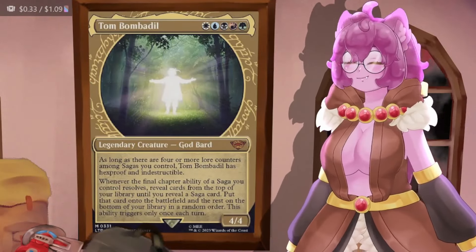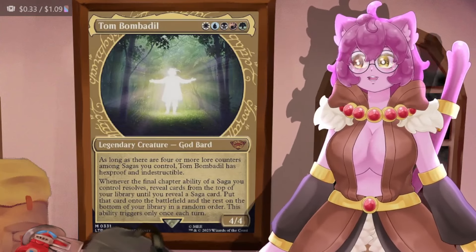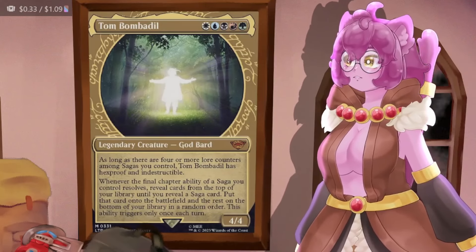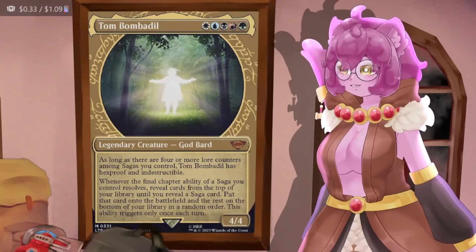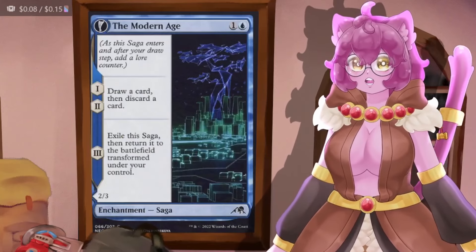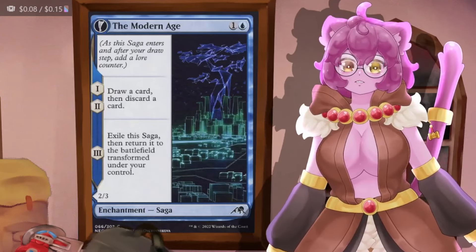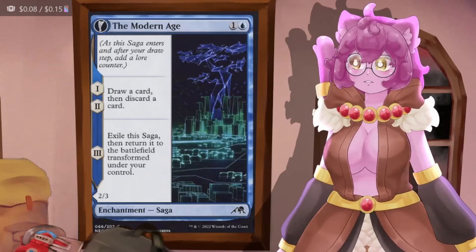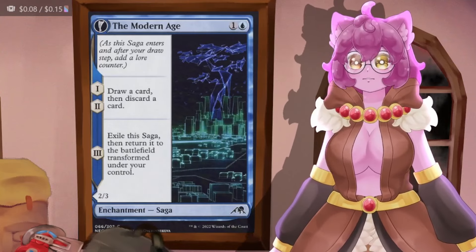We are obviously trying to play lots and lots of sagas, letting those sagas be as free as possible, but we also want to manipulate saga stuff a lot because sometimes Tom Bombadil is not going to be on the board. The way sagas work: we drop a saga down, and every single time our main phase begins we put a counter on it. However many counters are on the saga denote what mode it's in — chapter one, two, or three.